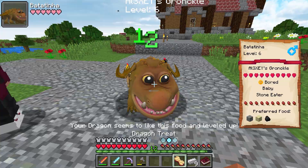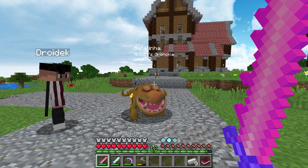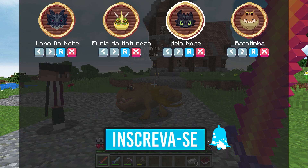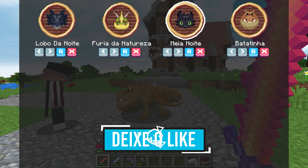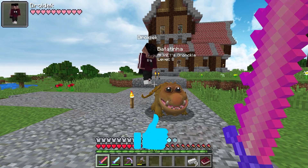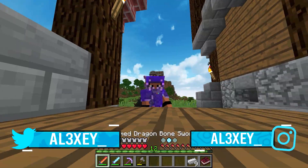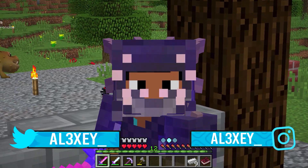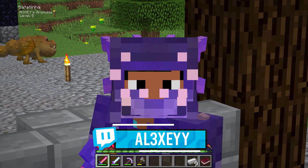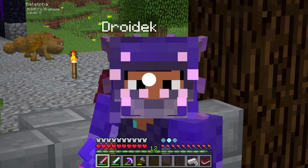Acho que não foi uma boa ideia ter colocado ele para ser chocado agora. Depois a gente vai ter que colocar o teu nome nele. Coloquei no nível 8 e agora, no total, já temos 4 dragões do Dragonfire: Lobo da noite que é o Mighty, Fúria da natureza que é o Zíper Arrepiante, Meia-noite que é a Fúria da noite, e agora temos o Batatinha que é o Grappel. Comenta muito pra mim aí qual criatura vocês querem que eu vá atrás nos próximos episódios e quais dragões vocês querem que eu também vá atrás. Eu sou o Alex — fui!